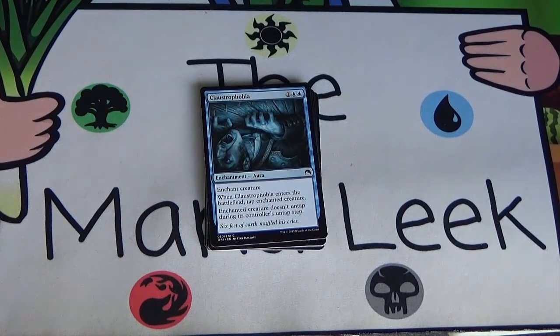Next up we've got Claustrophobia — a one blue blue aura. Enchant creature; when Claustrophobia enters the battlefield, tap enchanted creature. Enchanted creature doesn't untap during its controller's untap step. I love this card — it's blue's best removal. It's generally going to be just flat-out removal for the entire game. Maybe they have a way of bouncing the creature or killing the enchantment. The worst feeling is if they have some way of untapping their Thopter Freeblade that you put this on, because then it's never going to tap again. But generally this just gets what you put it on and keeps it down for the rest of the game. Claustrophobia is first pickable.